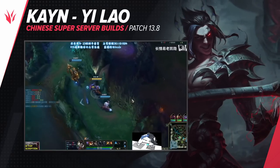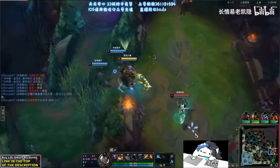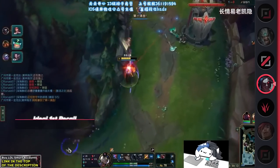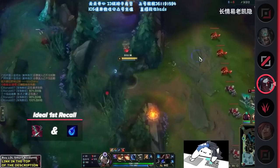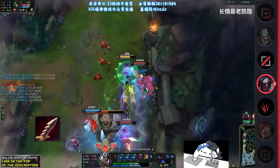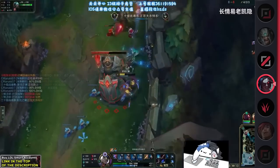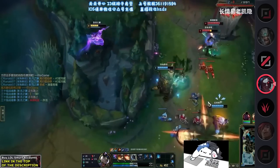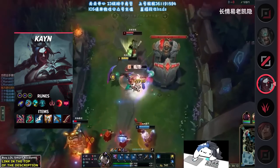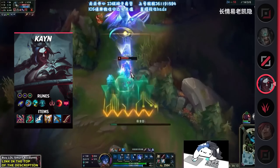Next in line is Blue Kayn for the jungle role, and in the super server they are quite aggressive, and that shows in their builds. For their starter item they go for the Gustwalker Hatchling, a health pot, and a warding trinket. Their ideal first reset consists of an Ironspike Whip, and if they happen to be a little lucky they can also get a Tear of the Goddess. Some of them even buy a Serrated Dirk and sit on the item until the very end of the game without building it into anything before their very last item. It's about early stats that synergize with their runes. For items: Gore Drinker, Ionian Boots of Lucidity, Manamune, Guardian Angel, Serylda's Grudge, and then they finally upgrade their Serrated Dirk.